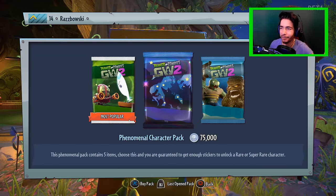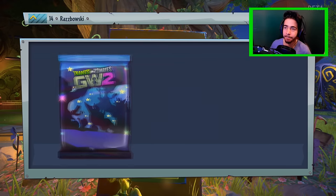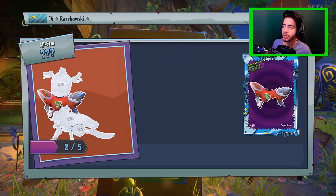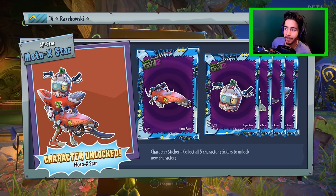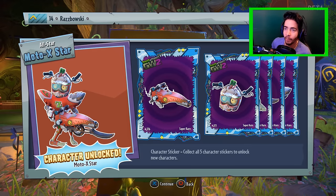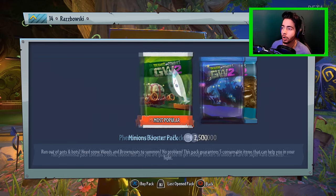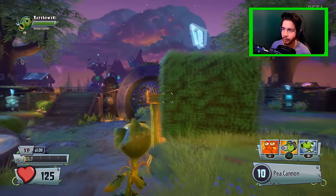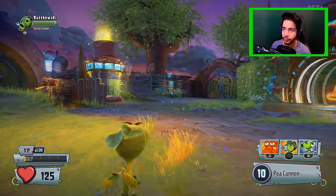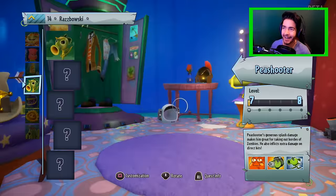I can see myself getting a butt ton of these packs when the full game is released. Let's get the next one on - the hype for the last pack, let's do it! Please give me one of the peashooters. It is not a peashooter - it is one of the all stars, which I've not actually had to play about with, so that might encourage me. Moto X Star, and it is a super rare once again, and he looks absolutely fantastic. We got two super rares in this episode - love it!